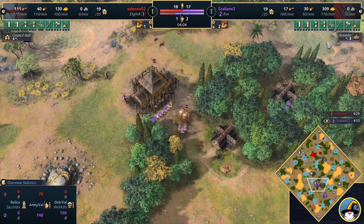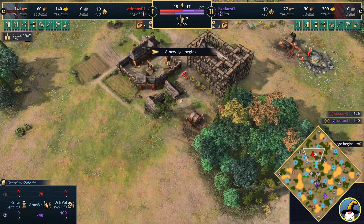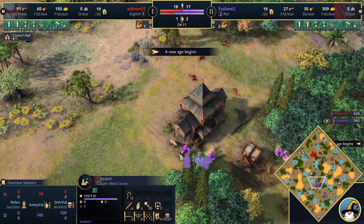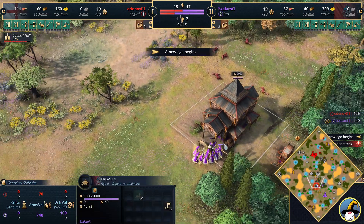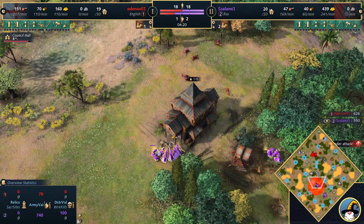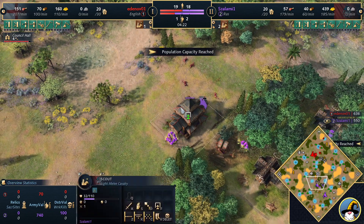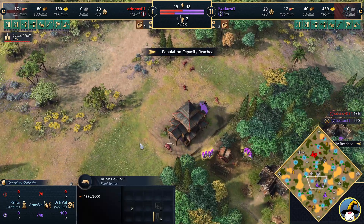We see 10, 11 villagers out here, three of them building that lumber camp. The Kremlin actually goes up before the council hall. The boar is going to be pulled — eight villagers targeting down that boar. Salami needs to be careful, his scout might be going down. He can't get it out — stick it in the Kremlin. The boar goes down anyway, and Salami does actually stick it in the Kremlin. Boar in a pretty nice position there.